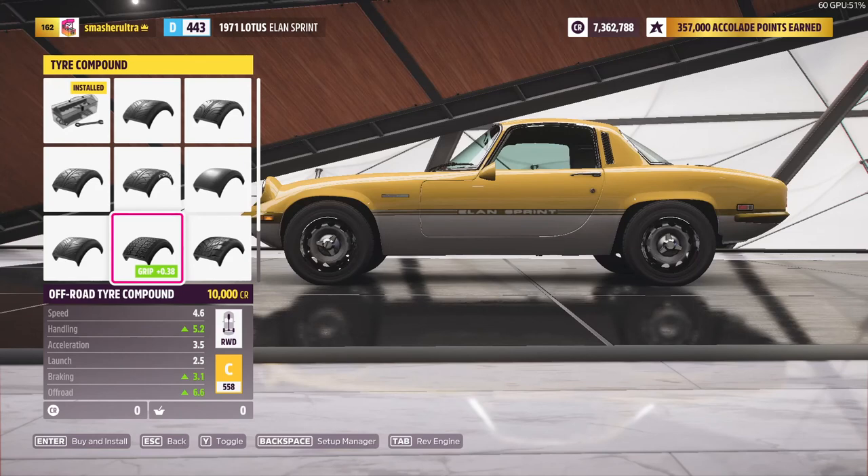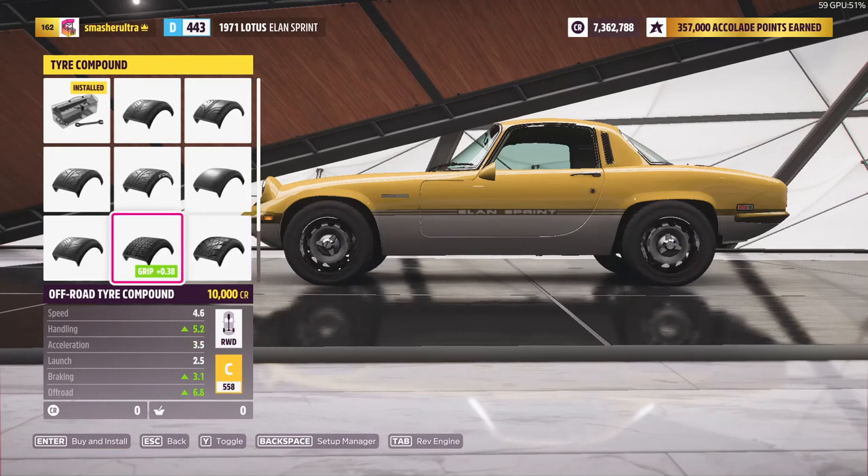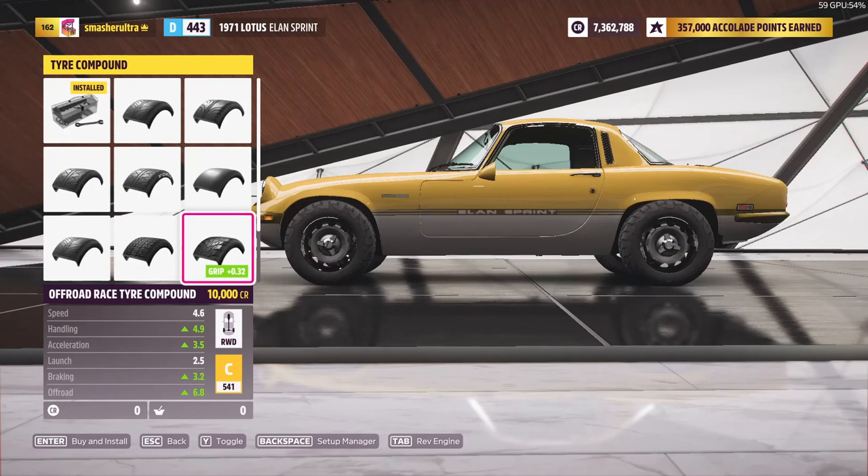Don't use rally tyres if they're too PI expensive, and they're not always best because most Forza Horizon Rally is completely dirt with not that much tarmac. Off-road tyres are conclusively better on dirt, while rally tyres are only better on tarmac. So those PI-cheaper off-road tyres, which also work better on dirt, can give you a big advantage in Horizon Rally dirt racing, and don't cost so much PI so you can have more power.